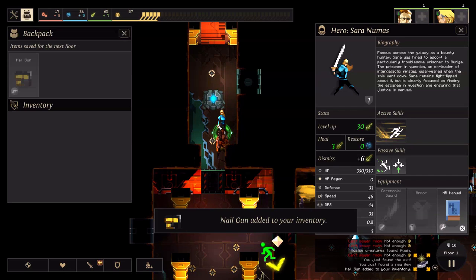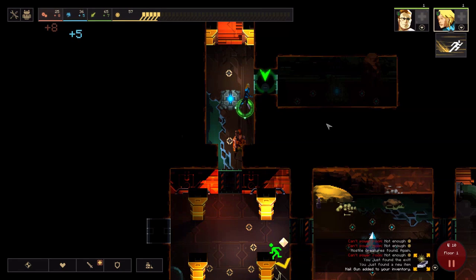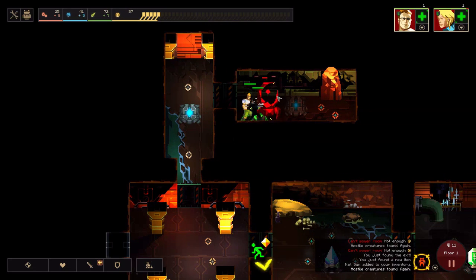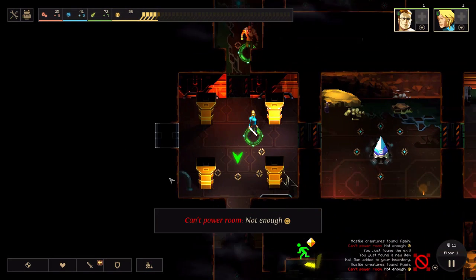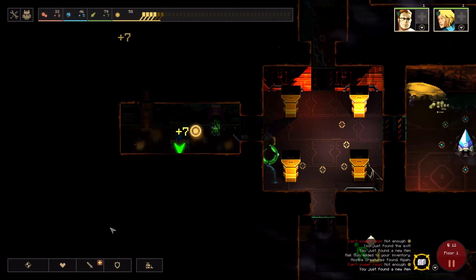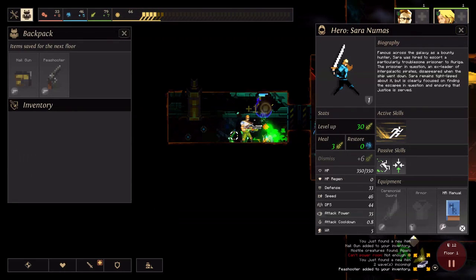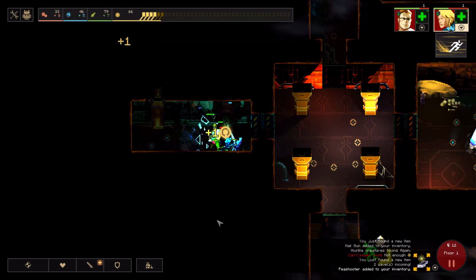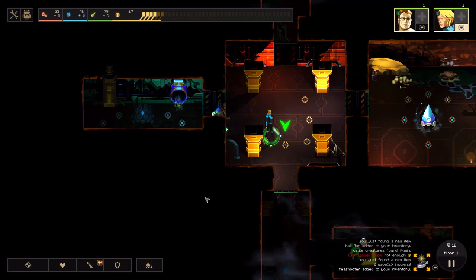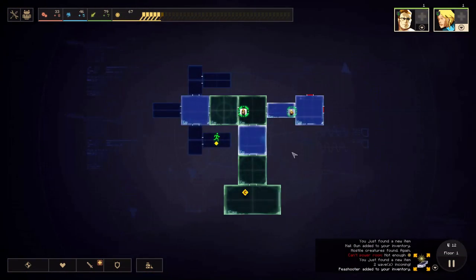We found a nail gun, but I don't have another slot for it — I don't have any slot I can use this in. That's fine — we've had more than enough items. Let's finish exploring this floor. A bigger monster here — not much to see. I will completely finish exploring the floor before I move on to the next one, especially since things only get harder. We got yet another item — I'm getting all these weapons and armor, which certainly didn't happen on my previous runs.